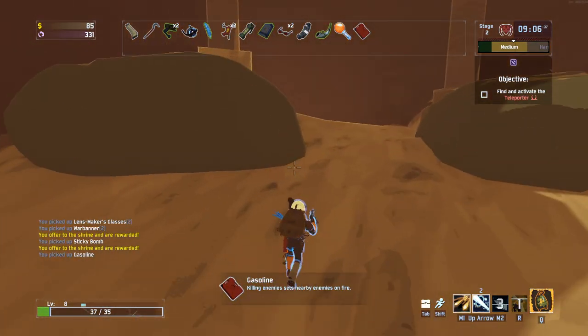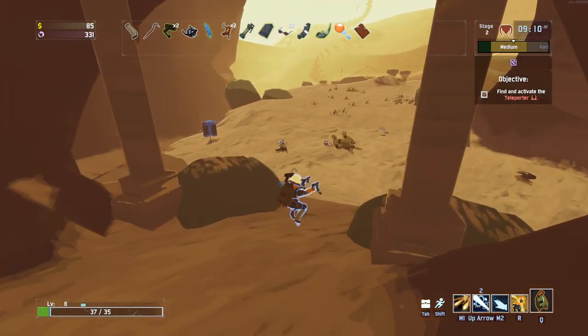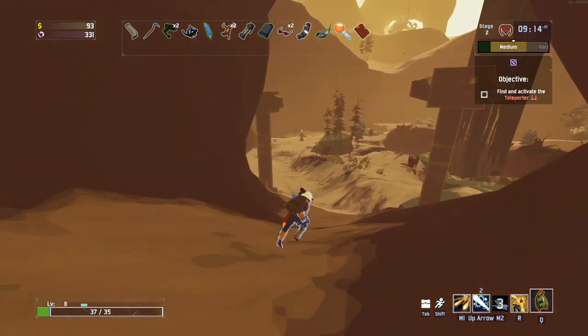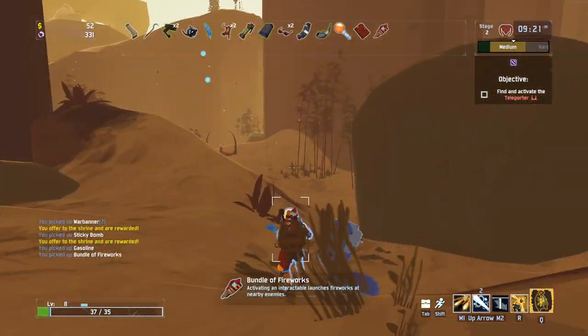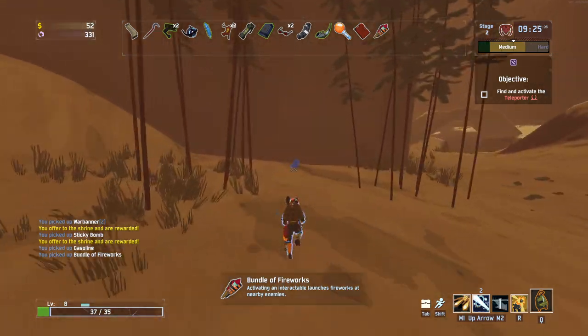There are a few bosses here that could really end our life pretty quickly. Don't think we missed any chests so far. Oh, we did! Fireworks - while not super useful, the massively increased damage on them does make them pretty good.